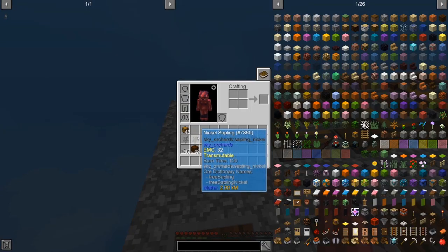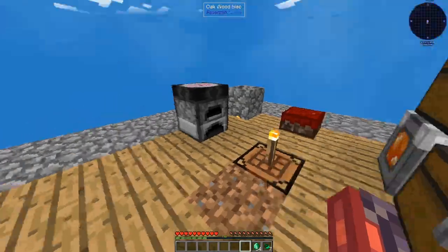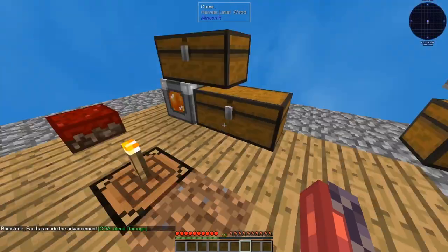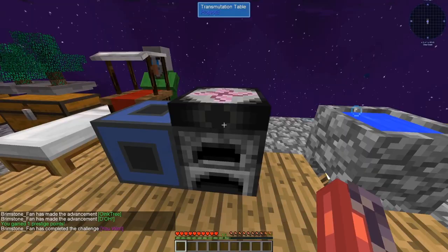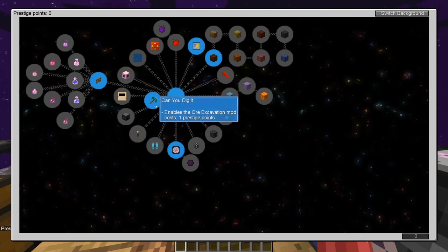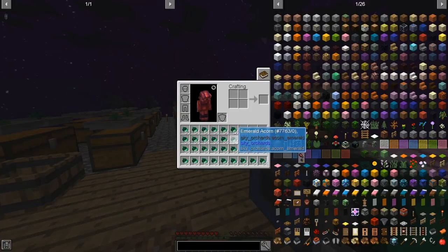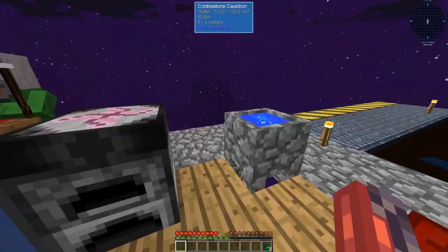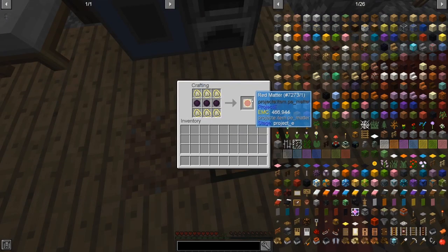Here I'm planting all the other saplings so I can get their resins for crafting recipes. I've gotten to a million EMC. Got some coal so I can start making cool fuel. I completed the first set of advancements and got myself a prestige point, so I can actually get ore excavation. After all the time it took to get those advancements, I got a full inventory of emerald acorns — 2 million EMC — to get me to 3 million. Got dark matter, and red matter.